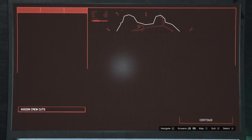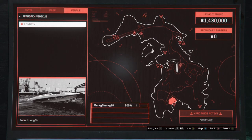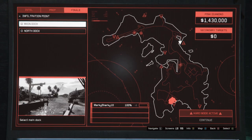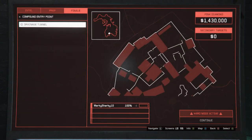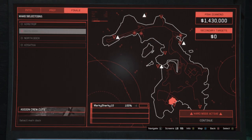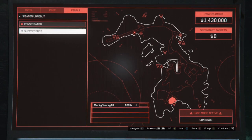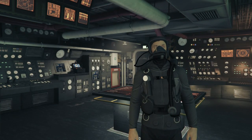Let's start the heist finale. For the approach vehicle, select the Kasatka or Longfin, depending on what you chose in the last video. If you chose the Kasatka, then choose the drainage tunnel infiltration point, and if you chose the Longfin, then choose the main dock infiltration point. For the compound entry point, choose the drainage tunnel. For the escape point, choose the main dock. The time of day doesn't matter too much, but I prefer night, as it's harder for the guards to see you. Then select your weapons loadout, and make sure that you've bought the suppressors, and once you've done all that, you're ready to start.